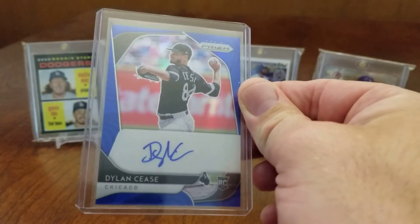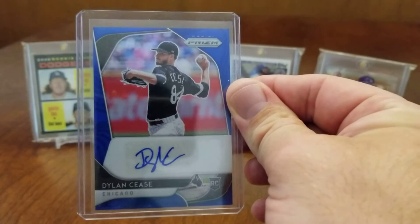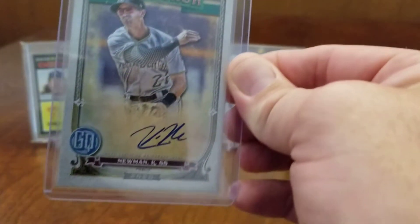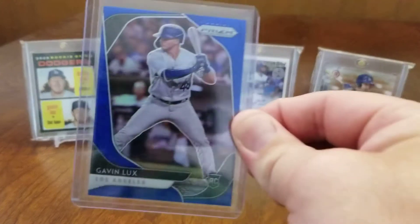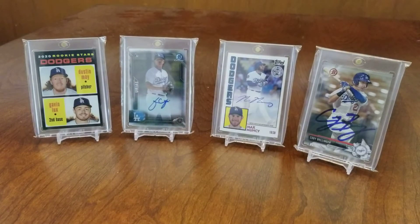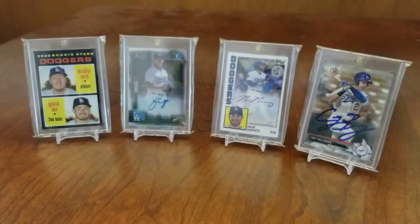Here we got a Dylan Cease blue rookie card sticker autograph from 2020 Prism. Kevin Newman on-card autograph from Gypsy Queen. And this really nice Panini Prism Gavin Lux rookie card. Also got the Adley Rutschman insert from 2020 Prism.